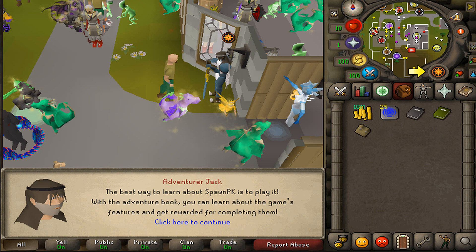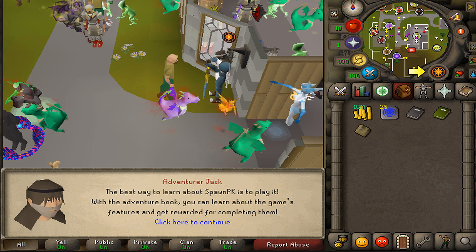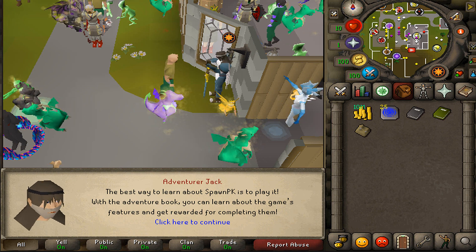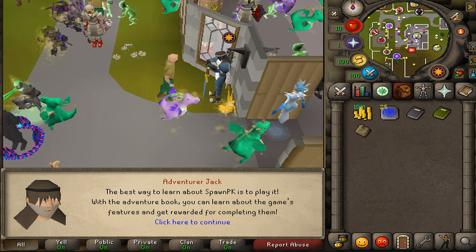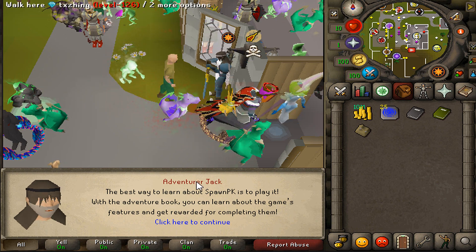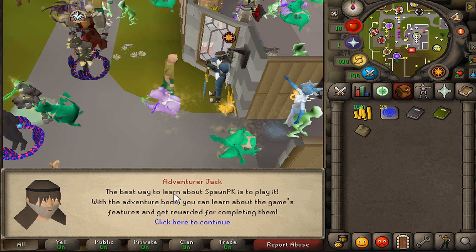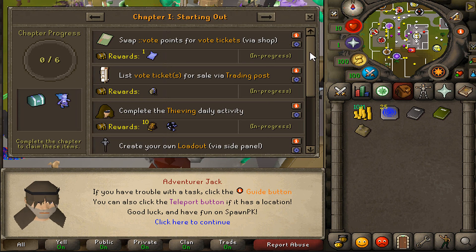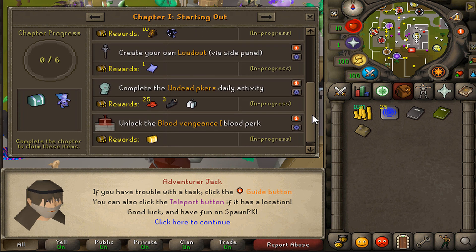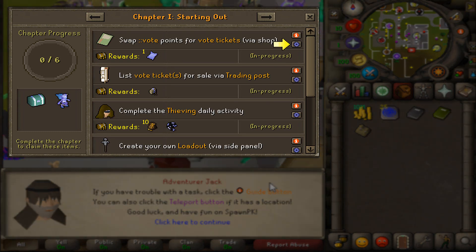SpawnPK has an insane new update out that you're going to be able to find in the description. I'm going to briefly go through the most important parts you'll need as a new player. Once you're logging in, you're going to find the brand new Adventure Book — a first on SpawnPK, available for both new and returning players.